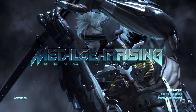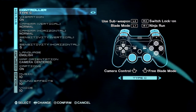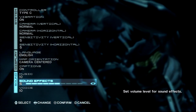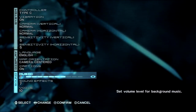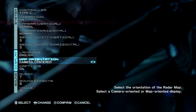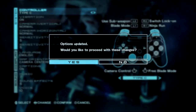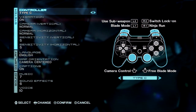I'm going to go to options real quick. Ninja run, all one switch, lock. Sound effects — I'm gonna lower that down to 7, and then lower music down to 6 or 7, and sound effects to 6. Voice — I want to hear what they say. English, of course. Camera control I'll leave until I know how the sensitivity feels.